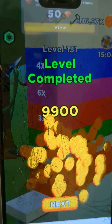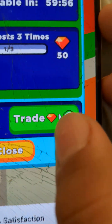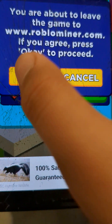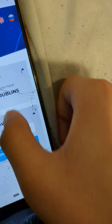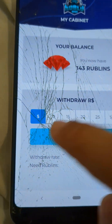Press it, press that, and then view. So if you press trade — like these gems for some Robux — you press OK. One Robux equals 20 rublins, and I have 143 rublins, so I can buy the five.